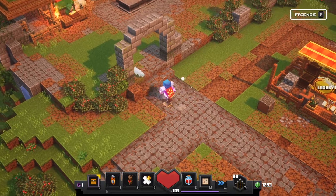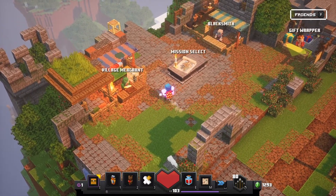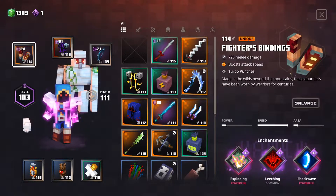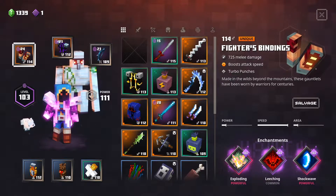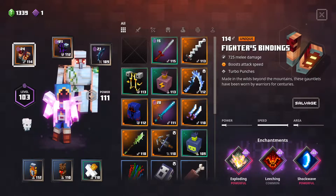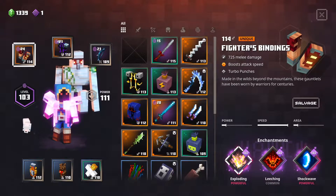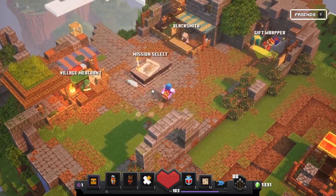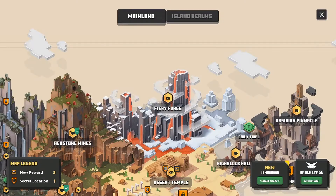What's up gamers and welcome back to another episode of Minecraft Dungeons. Before we jump in, between last episode and this one I did replace my weapons. I changed to fighter's bindings and did one of these daily missions. I got new weapons and wanted to try them out. Ended up beating it and I got this weapon which has leeching, shockwave, and exploding. This weapon was absolutely shredding through the missions. I went up a few more levels doing missions after, we were just plowing through everything.